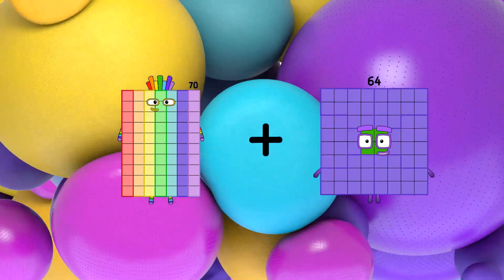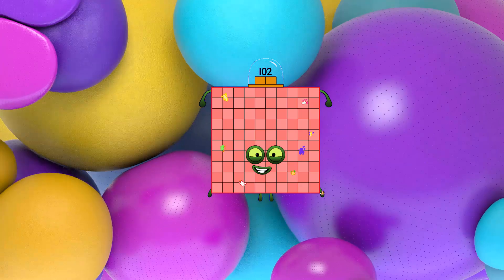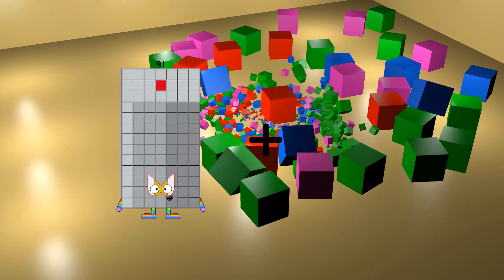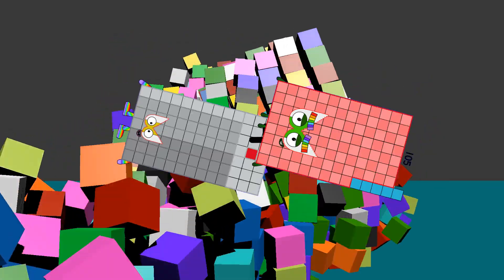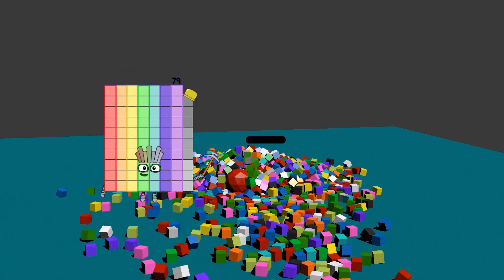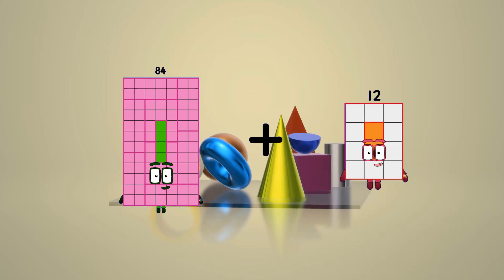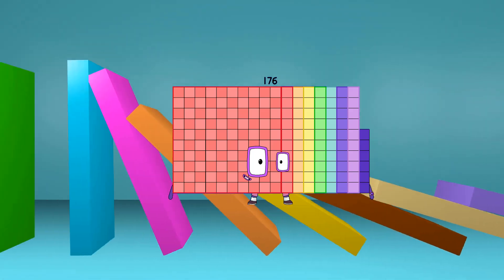70 plus 33 equals 103. 98 minus 38 equals 50. 91 plus 105 equals 195. 79 minus 50 equals 29. 84 plus 92 equals 176.